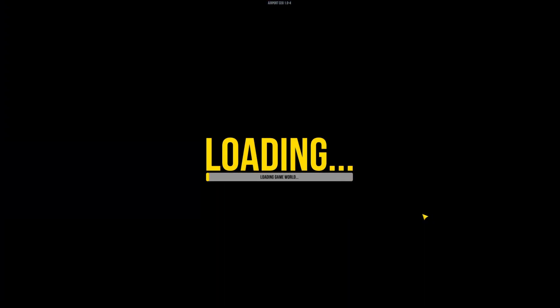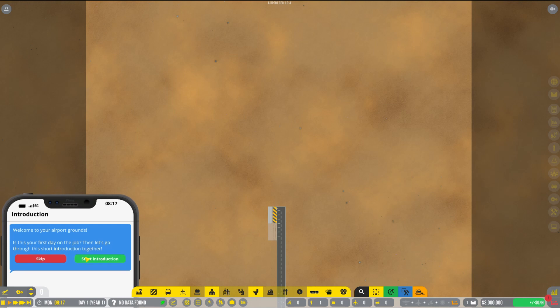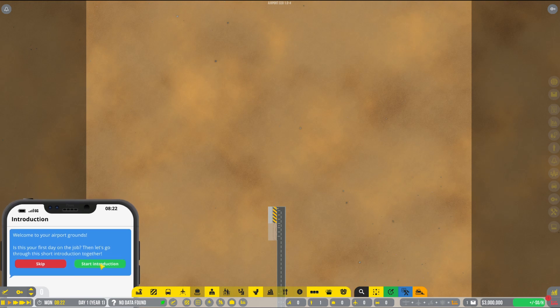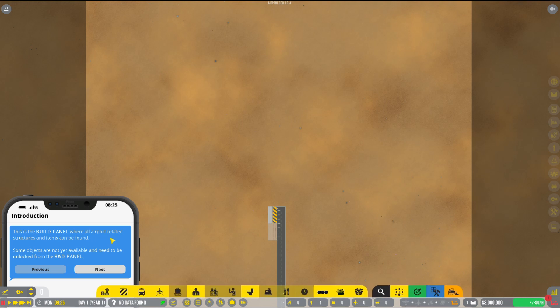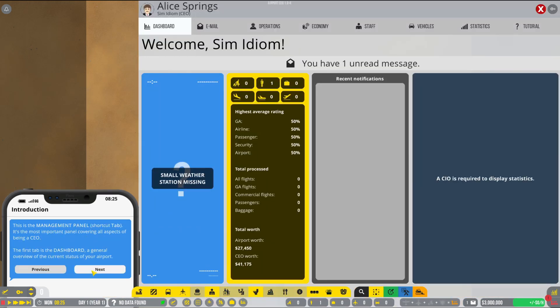I am super excited about this guys, super super duper excited. I've actually been looking at this game as a personal game. Here we are - welcome to your airport grounds. We are going to do the introduction. This is a very very complex game. I love the fact that they've done the right color landscape for Alice Springs too, that is awesome. This is the build pane where all airport related structures and items can be found. Some objects need to be unlocked from the R&D panel.